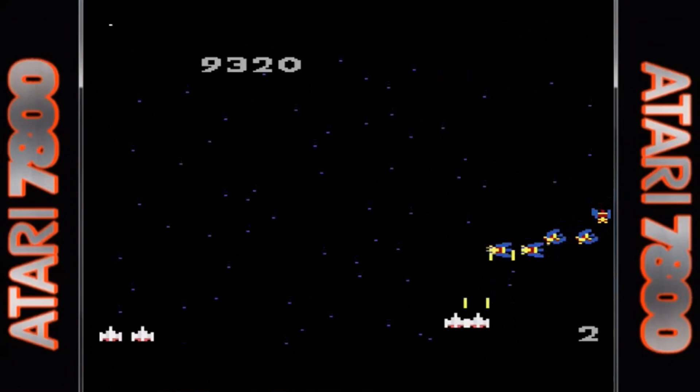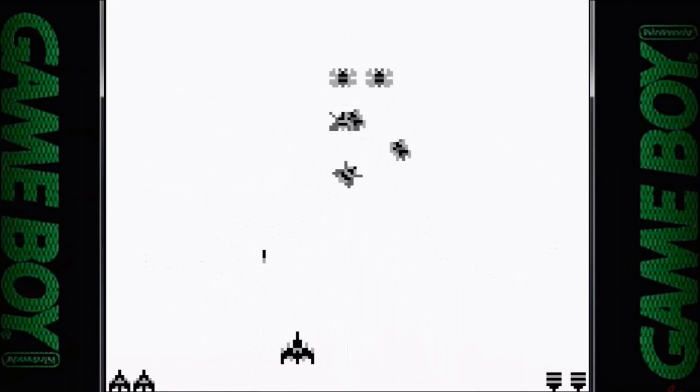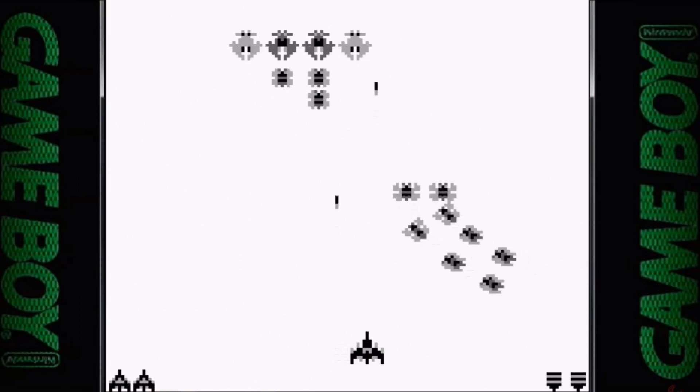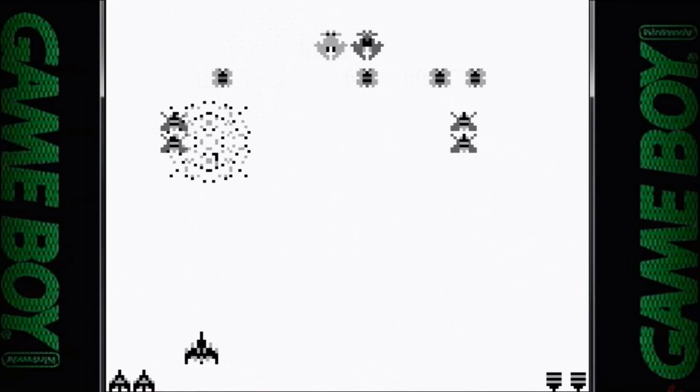A two-pack for the original Game Boy was released featuring Galaxian and Galaga. Yes, the game is in black and white, and the star field is missing, but everything else has been represented really well. The graphics are detailed and easily recognizable despite the loss of color. The sound effects and music are fantastic and so is the gameplay. Everything from the arcade game has been included — perfect for Galaga on the go.